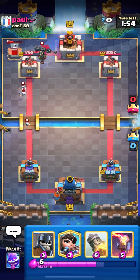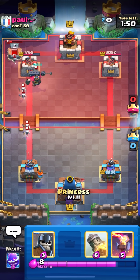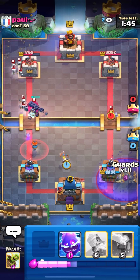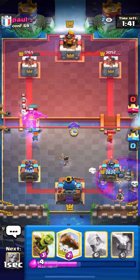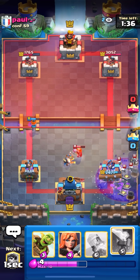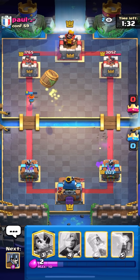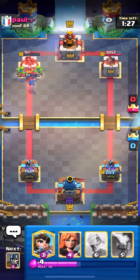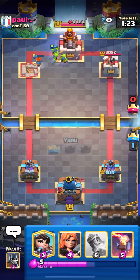I'm just going to Valkyrie in the back here for this Skeleton King, and then put a Princess in the back. I'm going to go for an E-Spirit up top, and I can go for a Log as well. I need to Log these Skeletons, and then I can go for a Goblin Barrel here, because he is low on Elixir and wasted his Arrow — so this should get a lot of damage. This guy's playing what I think is a Graveyard Freeze deck, but a really nice start taking this tower already.